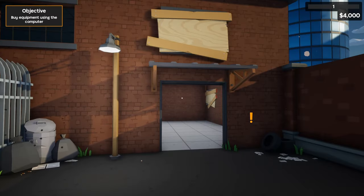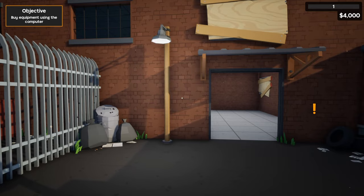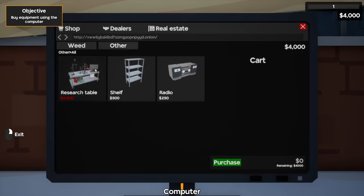As we first get into the game, we're outside our newly acquired warehouse — which is fancy, I guess that pile of garbage would say differently — but we have $4,000 to our name and I'm going to show you how we're going to spend it. We're going to go inside and we have our computer. As we access the computer, our first tab is the shop tab, where we're going to buy our products and equipment to start our empire. We can also buy a research table, which will help unlock new items as we spend skill points when we level up.